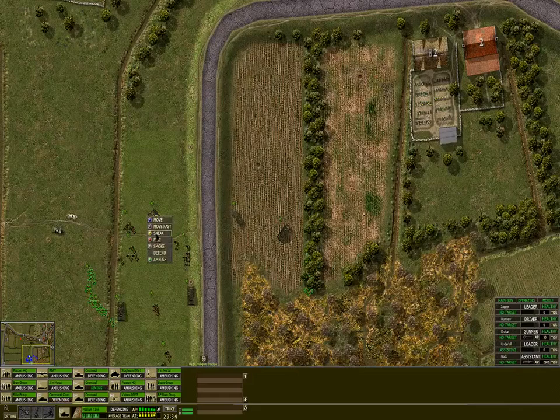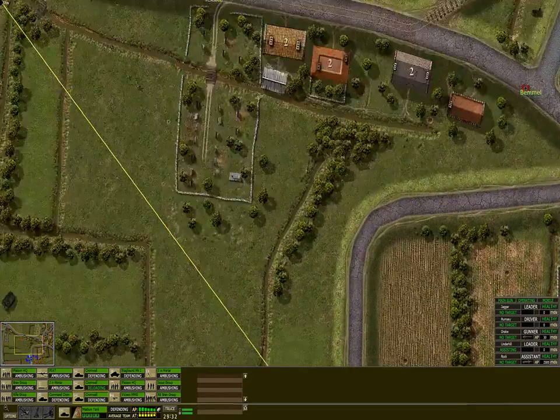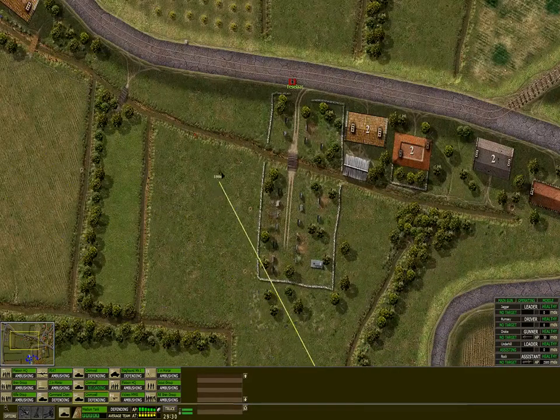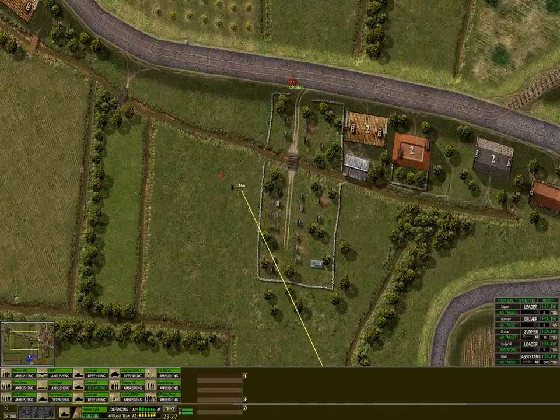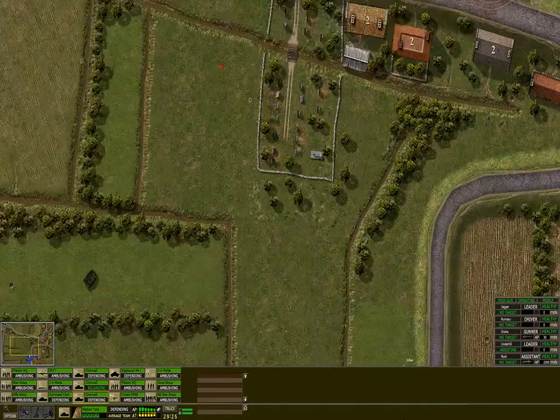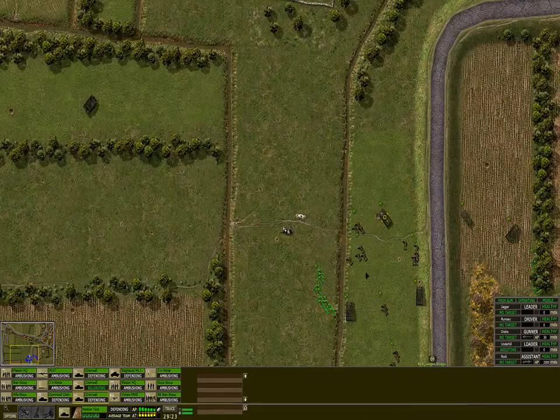Everyone moves in now — our tanks and also our infantry. There's already the first shootout, so there are German units around. We took some losses, they took some losses. Did we take a loss here? That's just color coding — no loss yet.